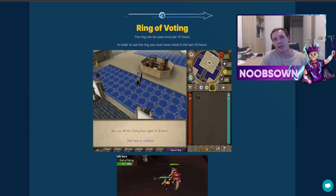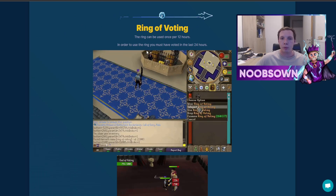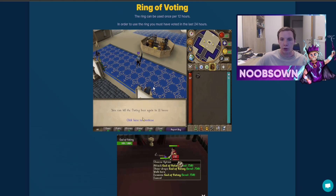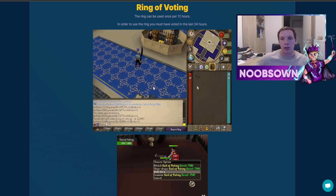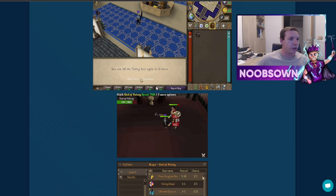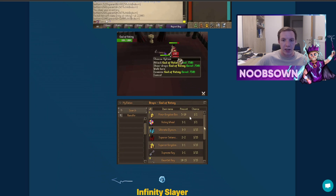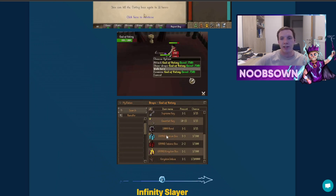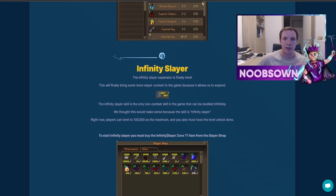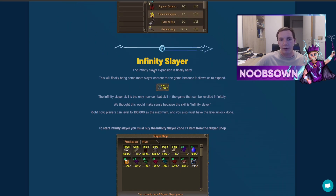The ring of voting has been added as well. The ring can be used once every 12 hours, and in order to use it you must have voted within the last 24 hours. This ring allows you to teleport to a voting boss, which can be killed once every 12 hours. Some of the rewards include new mystery boxes which we'll cover shortly. Unfortunately I don't have the ring of voting in my inventory, so let's move on.